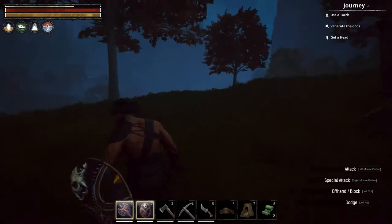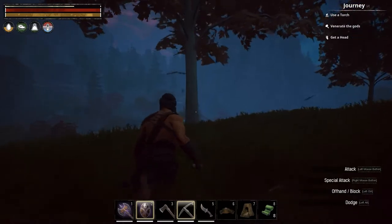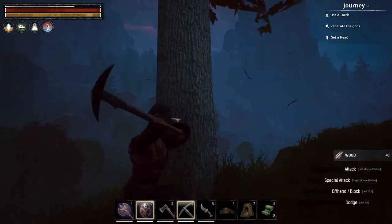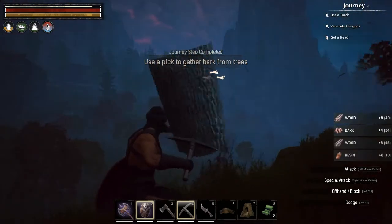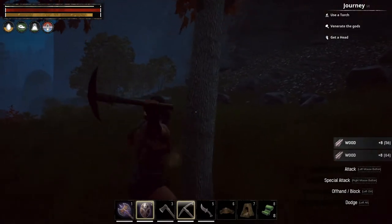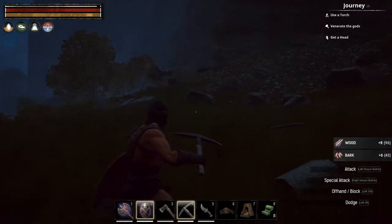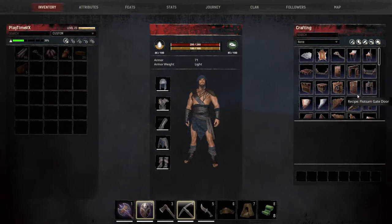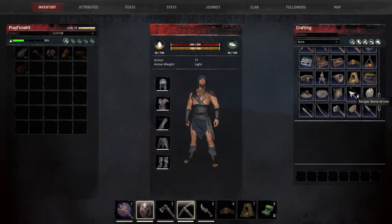So for a tannery I need bark. The only way to get bark is using a pick on a tree. Alright, we've got plenty of bark now. I got 42 bark. Is it 42 that I needed for that? Tannery - where the hell is that tannery again? Right here.